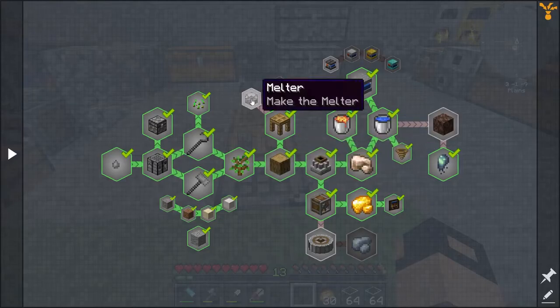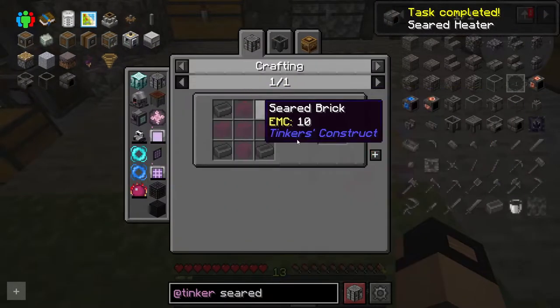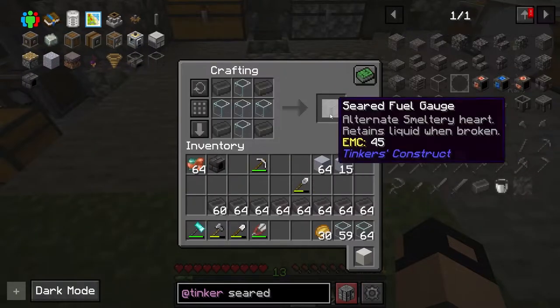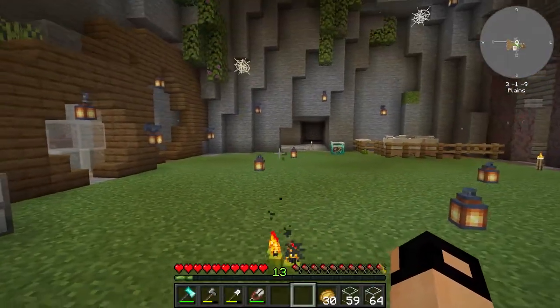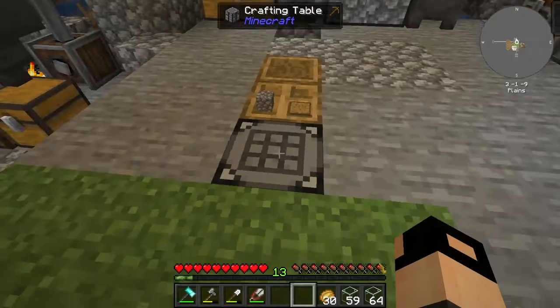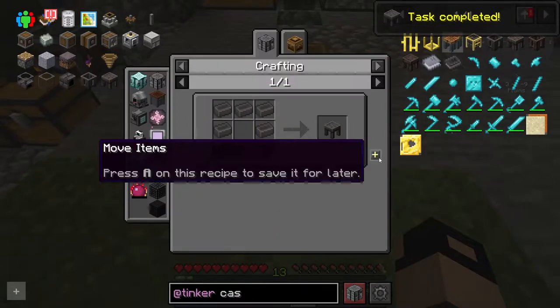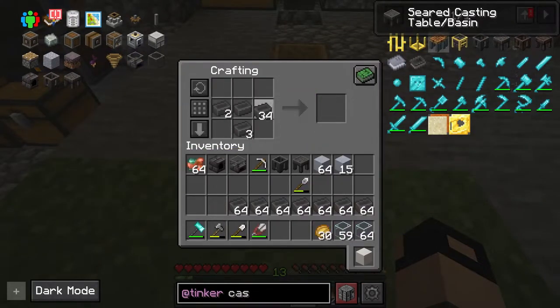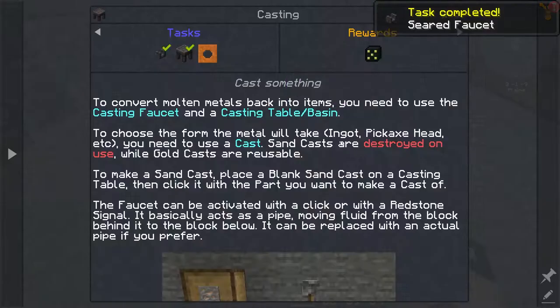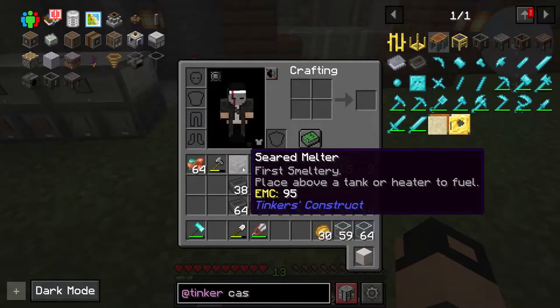Let's do the Tinker's quests — this should be fairly easy if you have the materials. Let's start with the seared heater and the seared melter. First we need the seared fuel gauge, which we have glass for from smelting using the lava and the heated fan. Then a seared melter — first quest done. Then we need a casting table and we'll need some casting basins.